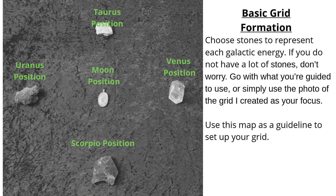Here is the basic grid formation. You want to choose stones to represent each galactic energy. If you do not have a lot of stones, don't worry — you can go with what you are guided to use, or simply use the photo of the grid I have created as your focus. Use this map as a guideline to set up your grid. First, you will start with Taurus on top, then move to Venus to the right, Scorpio on the bottom, to the left Uranus, and the Moon position will go in the center. This basic grid requires only five stones.